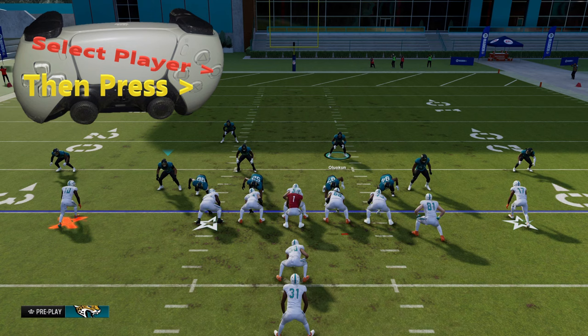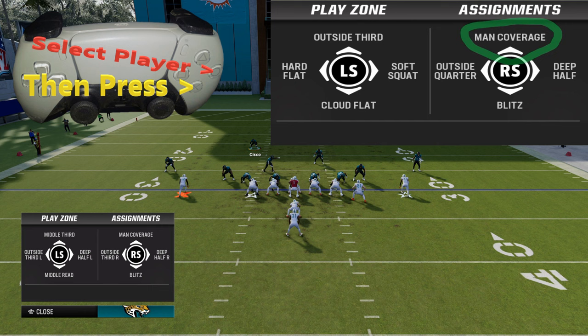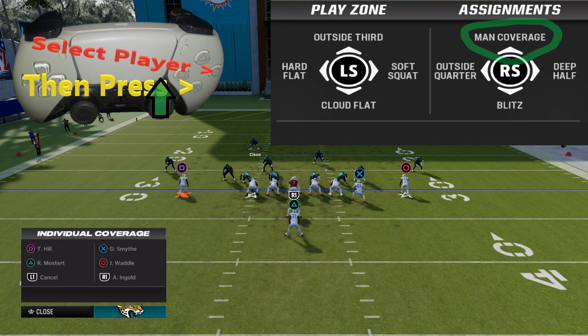We're going to use the circle button to select the defender we want. In this case I'm going for the safety Cisco. I'm going to press X. After pressing X you'll notice there's a bunch of different things. On the right under assignments we're looking for man coverage — it's going to be right stick up.